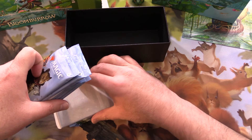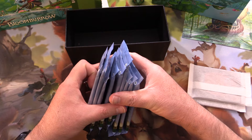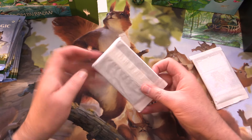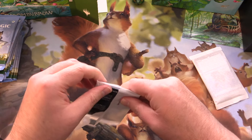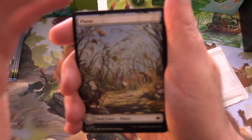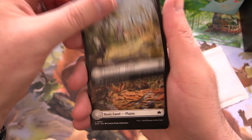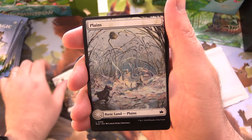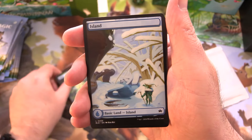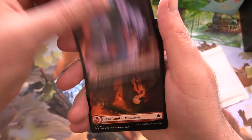Buried in here we've got a promo card. We've got 9 packs of awesomeness. So normally you have a land pack and then another one with some promos. We've got a plains — full art, very cool. Different seasons. We've got the island and a swamp and mountain.